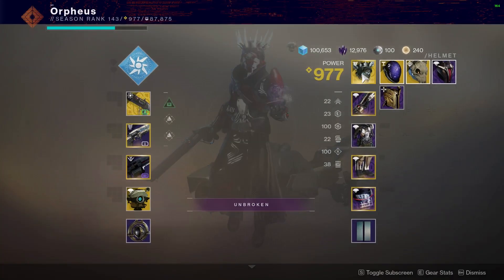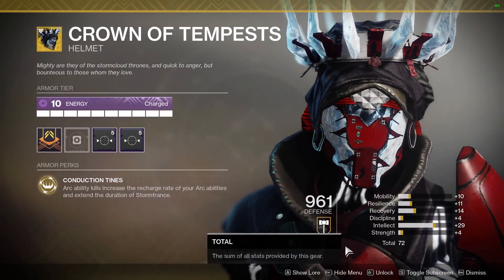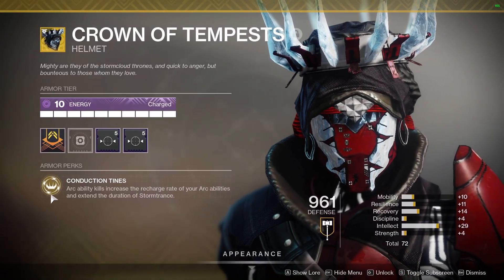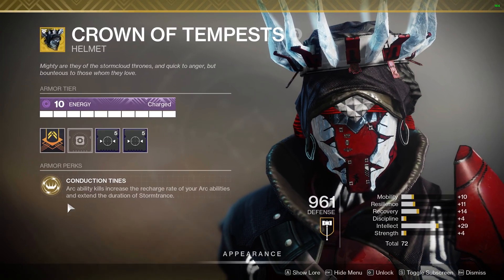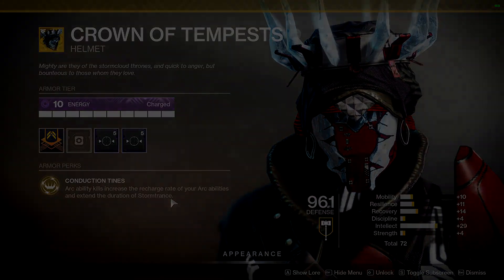Moving on to our exotic, the Crown of Tempests. The exotic perk Conduction Tines reduces the cooldown of your arc abilities and extends the duration of your Storm Trance super. Arcweb multi-kills make it very easy to get all three stacks of this perk in PvP.